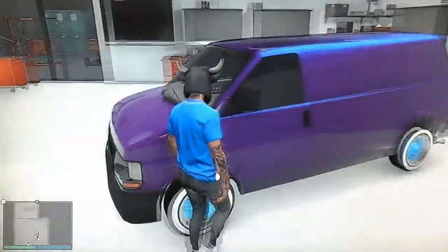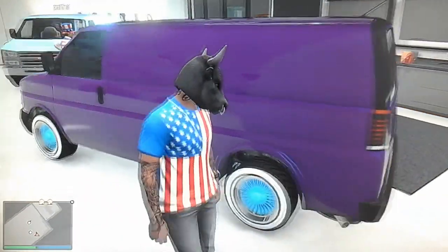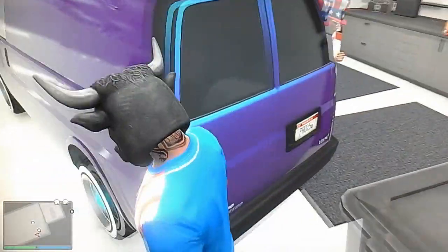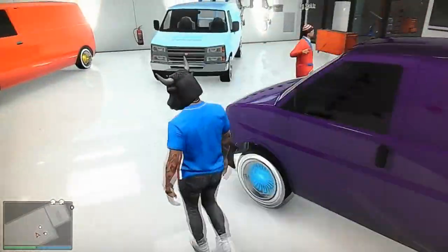Right here we got the Speedo van. This is a purple oil color. We got the North Yankton plate with 'Prox' on it, and blue low rider rims on it — nice look.